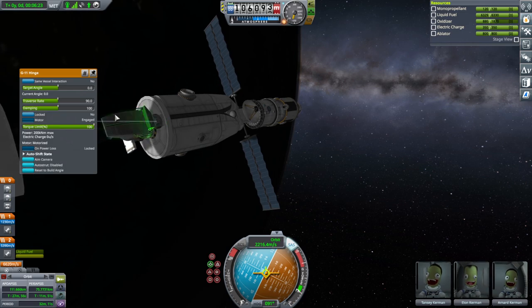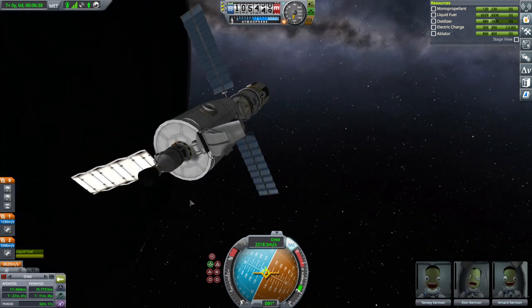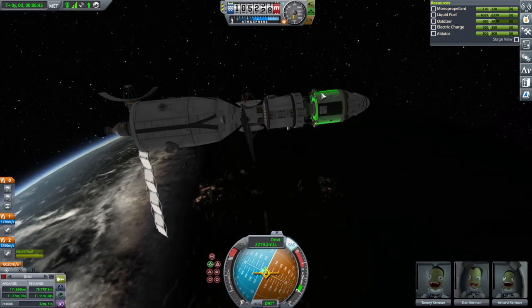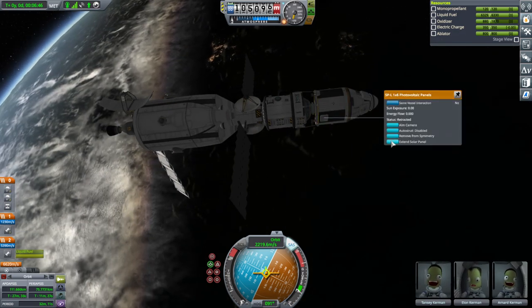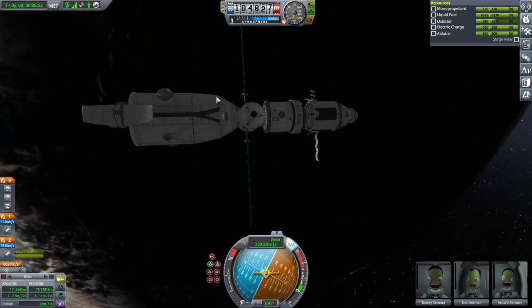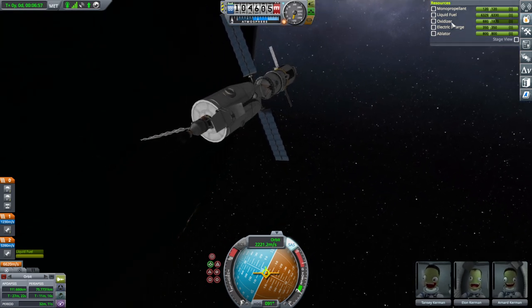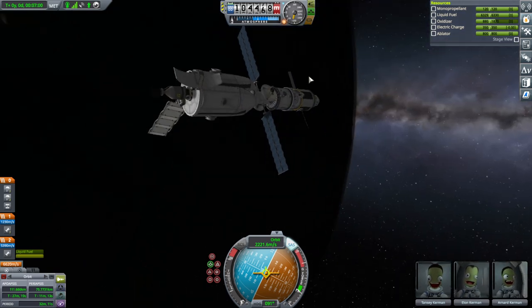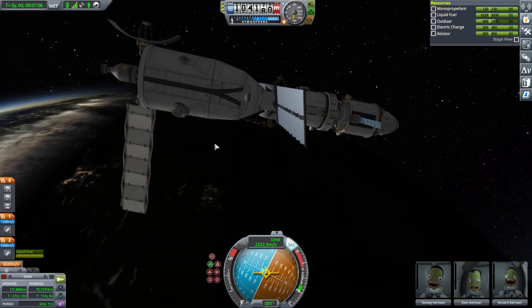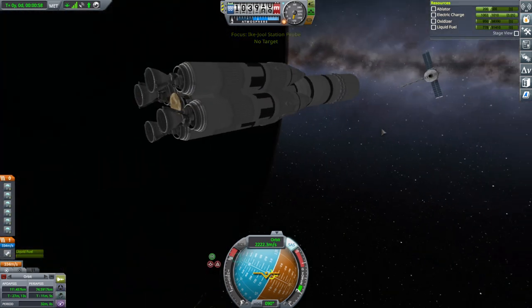That's decoupling the stage, priming those parachutes. Now I want to test out these hinges - deploy this stuff, make sure it's not broken. Looking good! Get these solar panels out too. We probably wanted more electric charge capacity on this station - it has only 200 in the cupola. Something for another engineer to do.